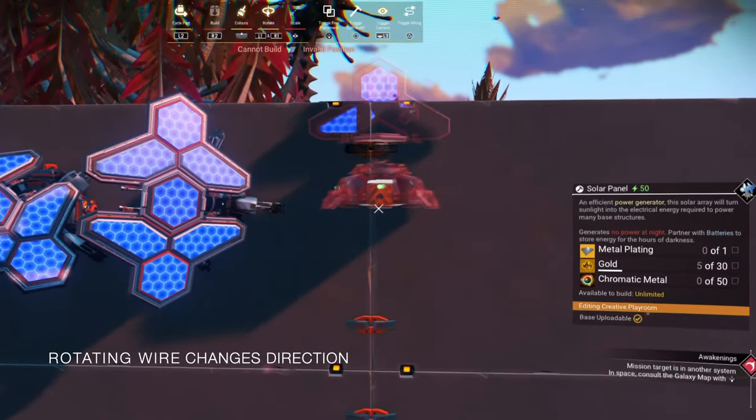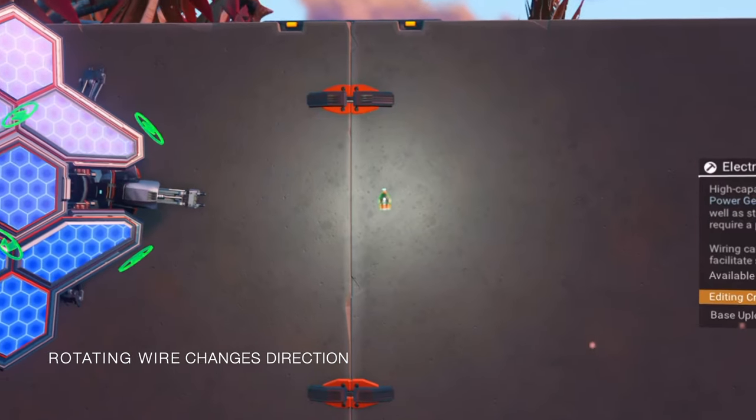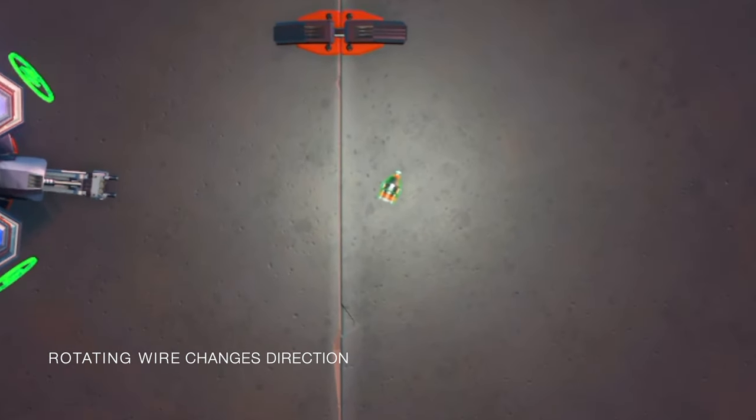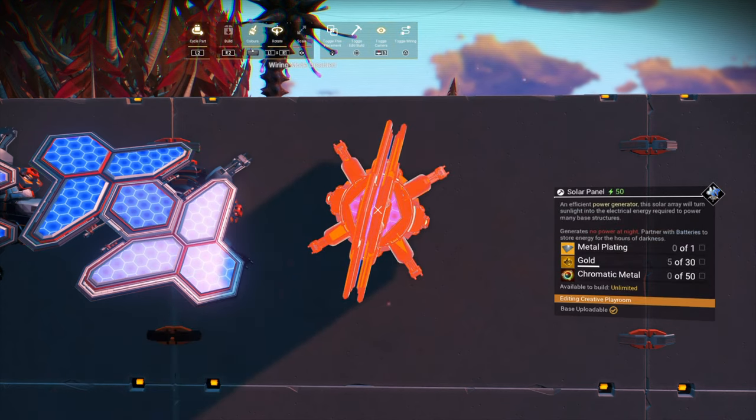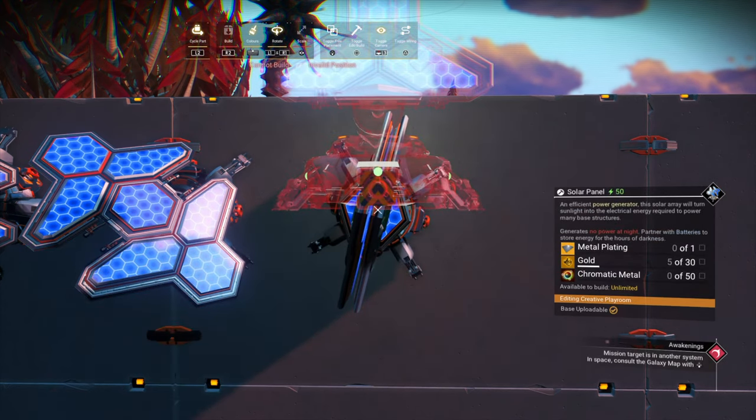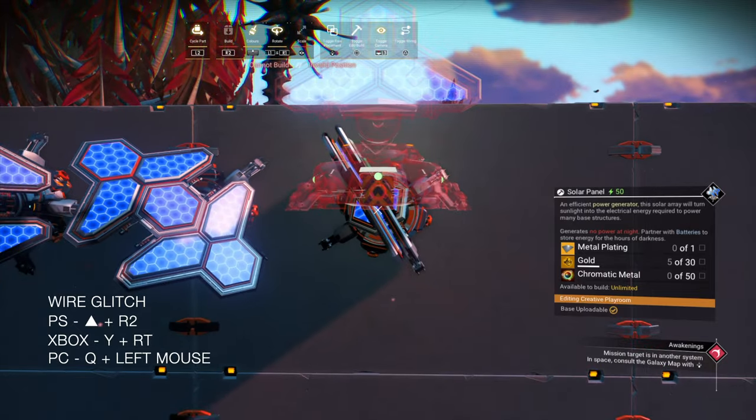Once you start getting used to it, maybe throw in a little bit of wire rotation — it changes the direction of the item, adding a little more complexity to the technique that you're learning. Keep practicing this basic wire glitch until you feel really confident in what you're doing. I'll repeat the basic wire glitch a few more times before moving on to the next one.